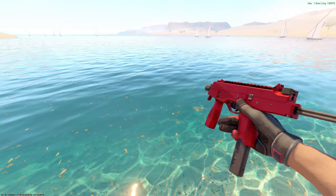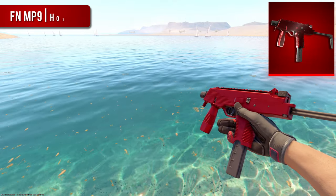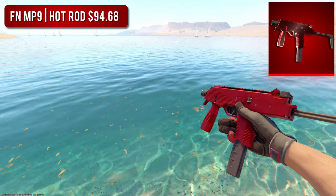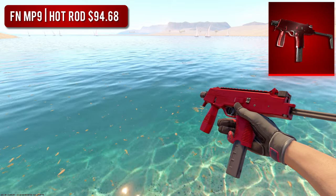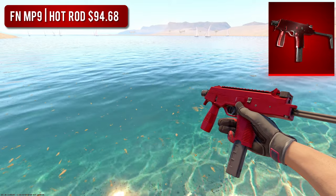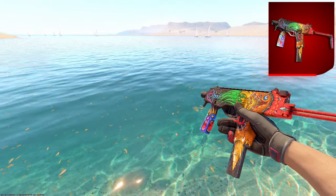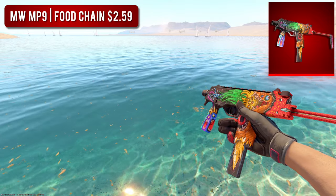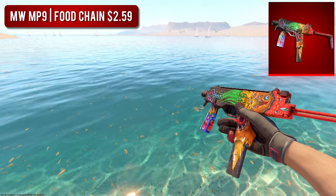Next up, we have the MP9. For the high-tier MP9, we went with a Factory New Hot Rod. Everyone loves the Hot Rod — you really can't go wrong. It's such a clean skin, especially in those lower floats. It does have a pretty high price tag, so if you can't afford it, our budget option is the Minimal Wear Food Chain. Unlike the Hot Rod, this thing isn't 100% red, but it still has a lot of bright colors on it, which in my opinion looks great.